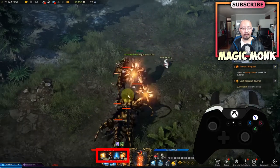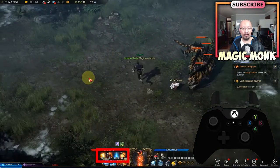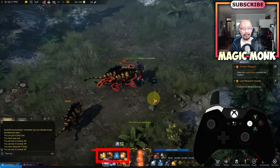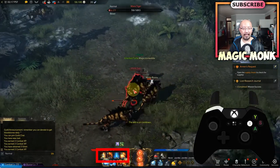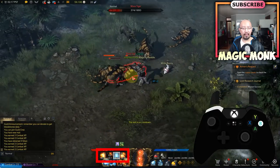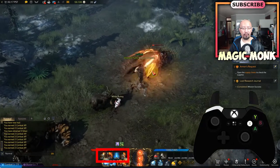Next is LB plus Y for the second skill, and LB plus B for the lightning attack. LB plus X chains three attacks in a row. There's a cooldown on each skill, so you have to make sure you use them when the cooldown is finished. Then you also have LB plus A. So hold down LB for all the top row skills.